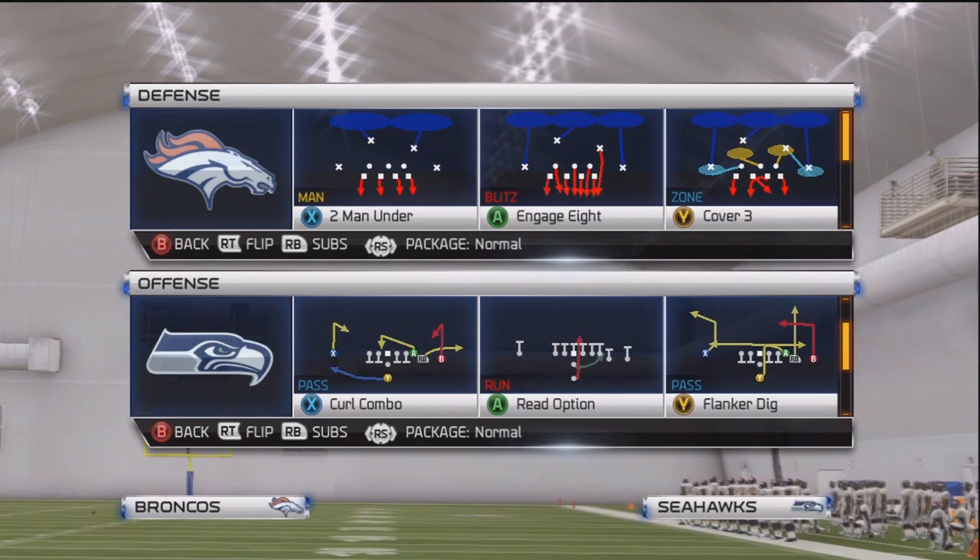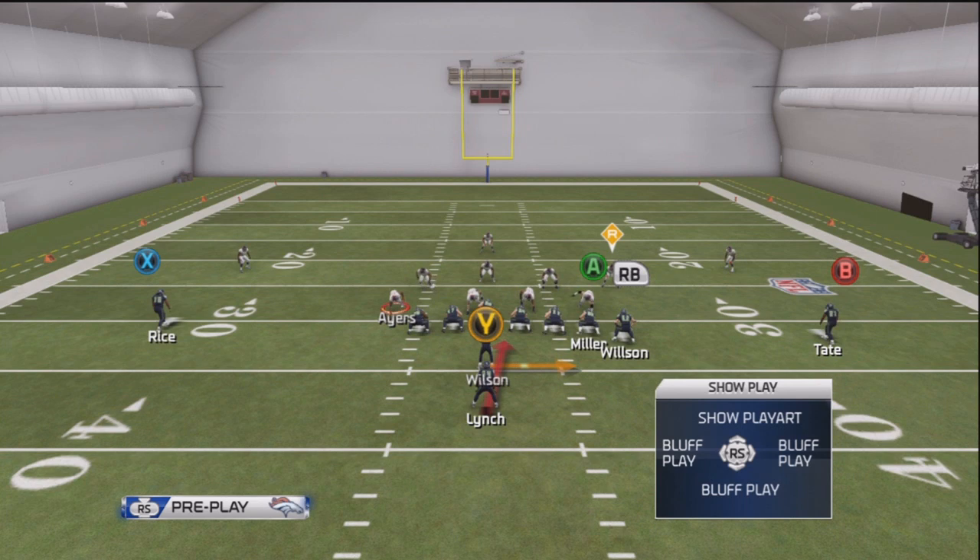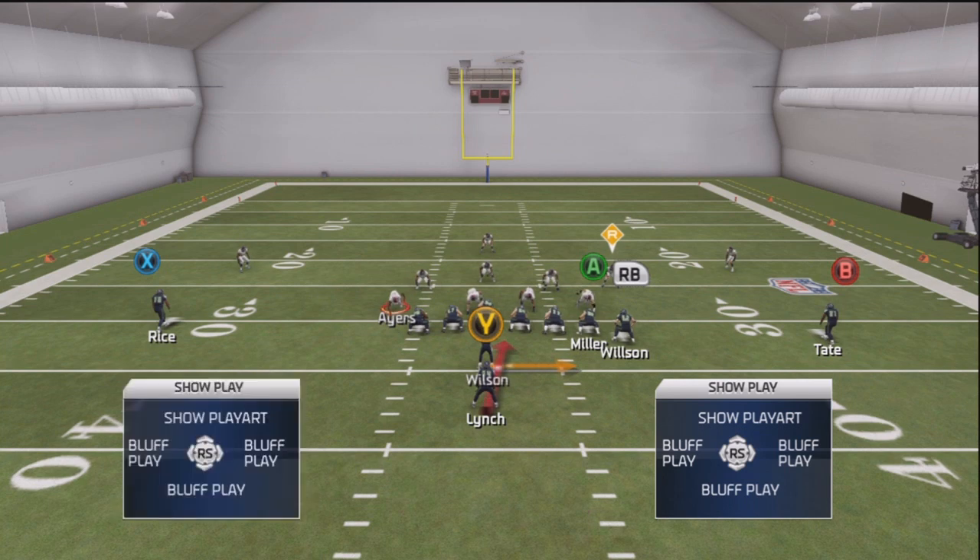I'm going to show you 4-3 zone, 4-3 man, 3-4 zone, and 3-4 man — just the simple zones and the simple mans. For the zones, the read option guy is going to be the strong safety, but they'll push him up to the box safety because there's so much blocking on the right side that they need a guy further back to stop the read option. Your tight end is basically giving you 7 blockers, 2 extra on the right.